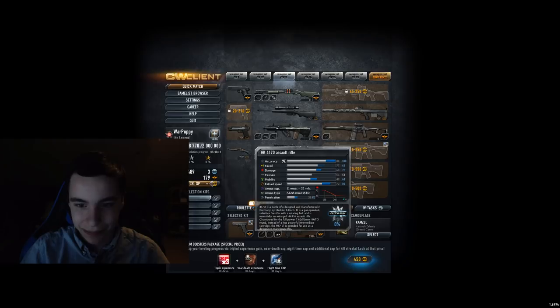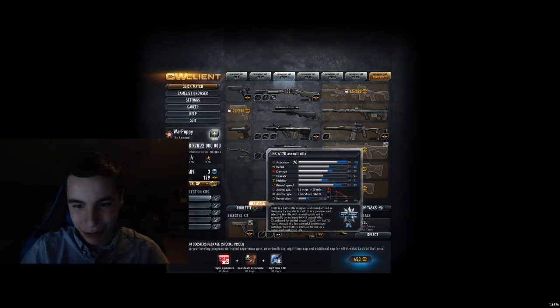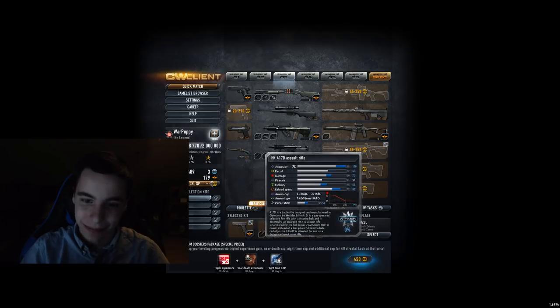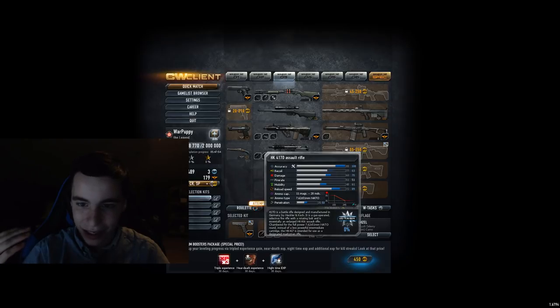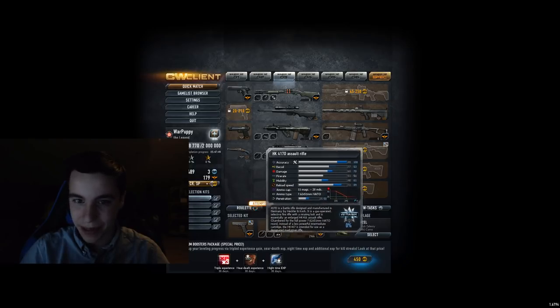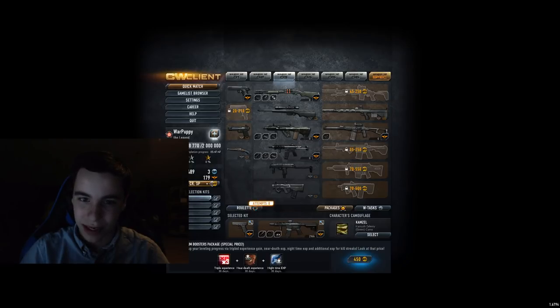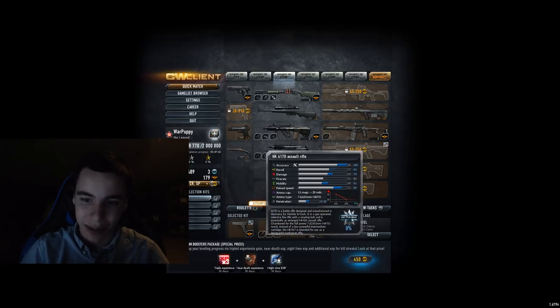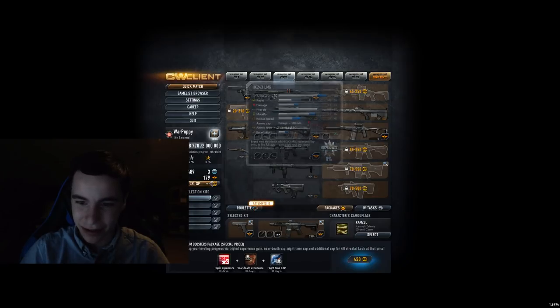HK 417D — this rifle was really popular for a while, and I feel like I should be putting it in A or B tier. But I hate how this gun feels and I hate the recoil of it. So just because of that, I'm going to put it in C tier. And I think if this was a set 1-3 tier list, this would be an A tier — it's one of the best low set weapons for most people. But when I hate the feel of a gun, I don't really like playing with it at all. So it's just a C tier to me.